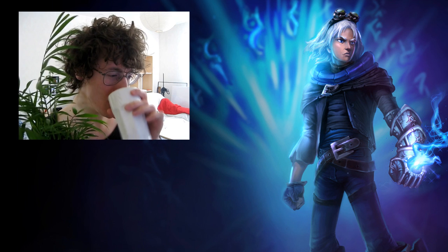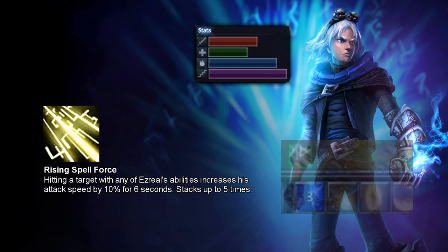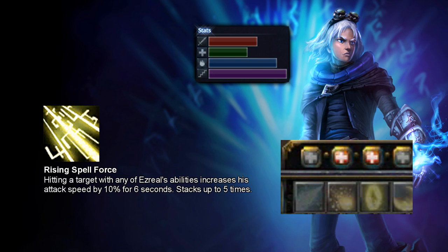Let's start off with those abilities straight away. As always, we're gonna start off with the passive — it's called Rising Spellforce. Hitting a target with any of Ezreal's abilities increases his attack speed by 10% for 6 seconds, and this stacks up to 5 times. This passive is one of the reasons some people do not like to build attack speed on Ezreal with items. We'll discuss items later in the video.